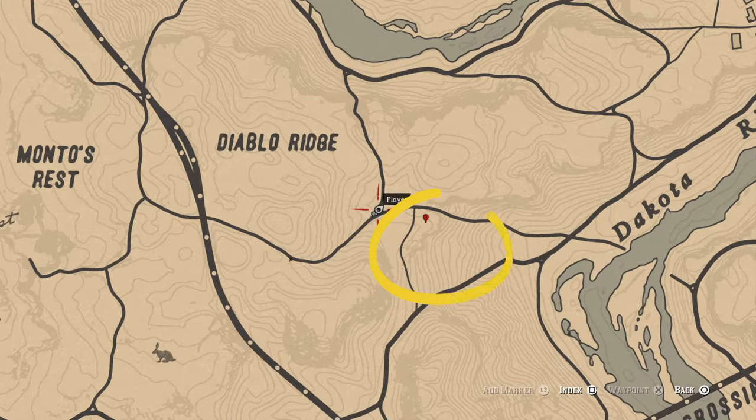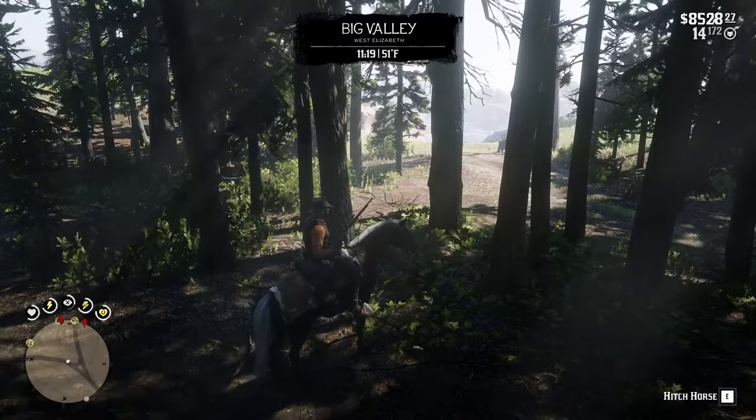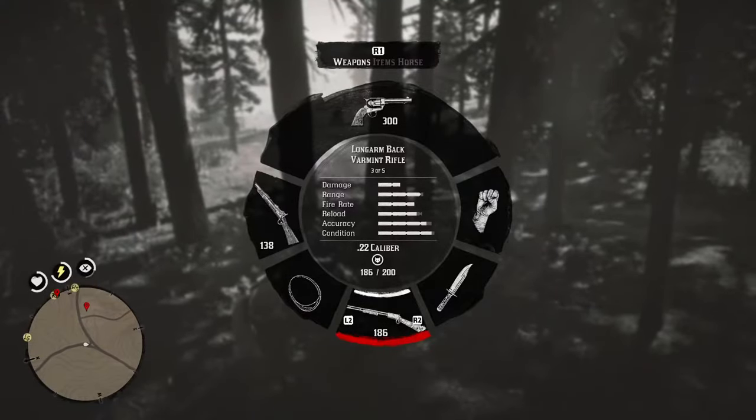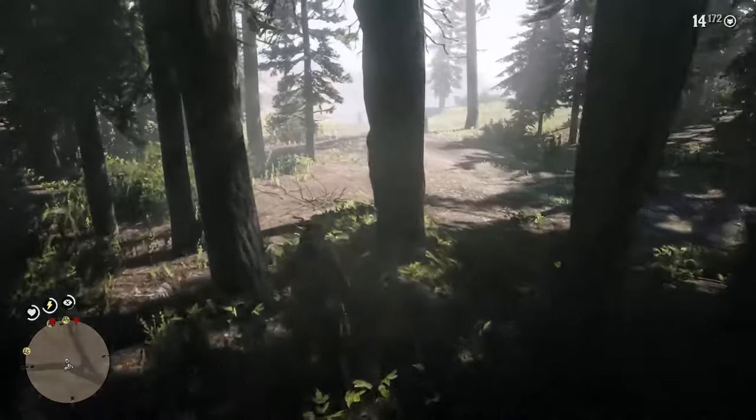Firstly, when arriving, avoid this area completely so you don't scare the badger. The easiest way to kill a badger is by using a varmint rifle, so make sure you have that. Splatter yourself with some cover scent lotion, then get off your horse and approach the area slowly by foot.